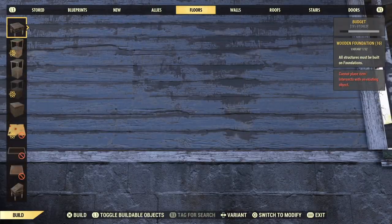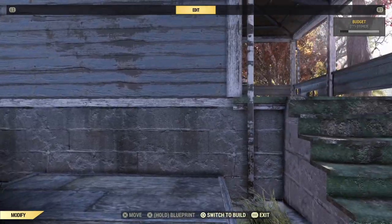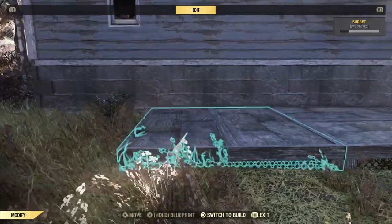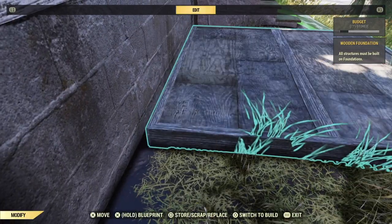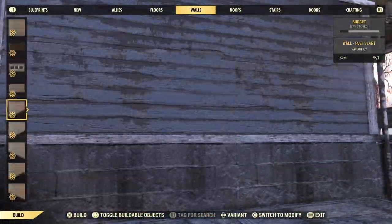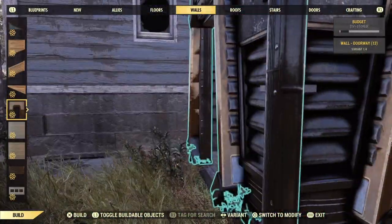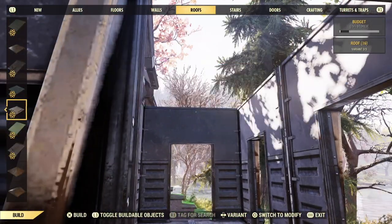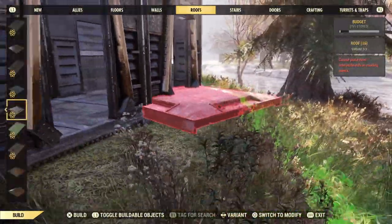All right, now getting started, we're just going to place down a foundation here up against the back of the house, and you want to kind of line it up with the edge of the house there. Leave a little bit of space between the foundation and the porch stairs. Before you go any further, just make sure that you can put walls all around this and roofs on top, and that none of that is going to be intersecting with the house.